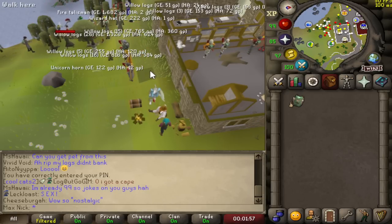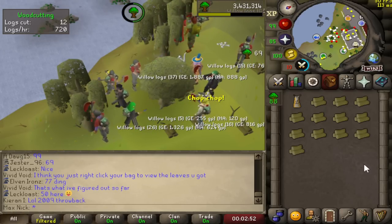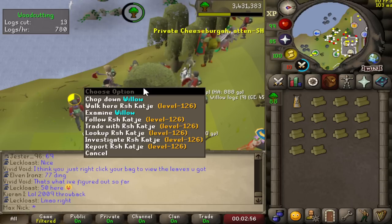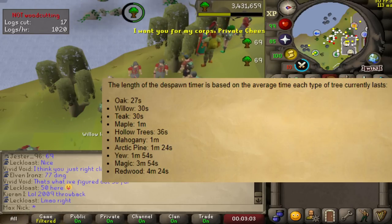Other than random events, there were a few changes to woodcutting in general. The first change is that now when you chop a log, there's no chance that the tree will disappear. Instead, trees now disappear on a timer. All the times for each tree will be listed on screen.